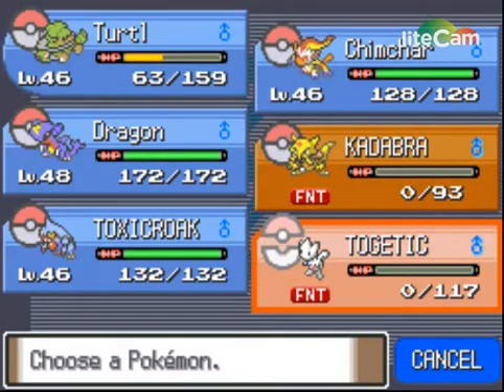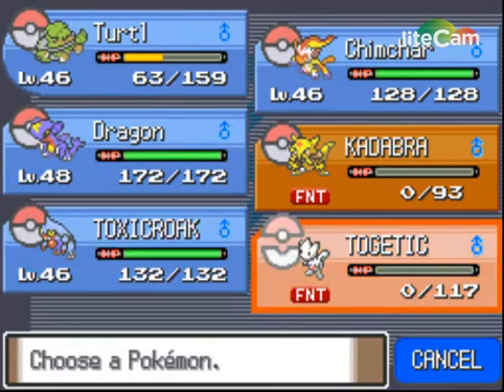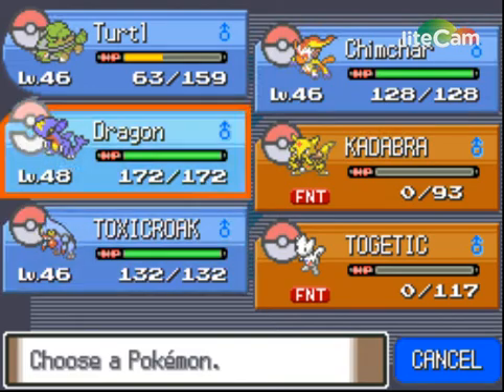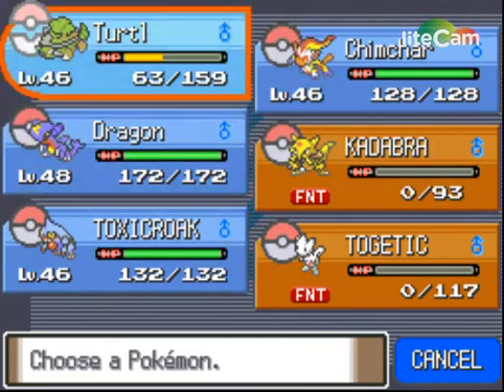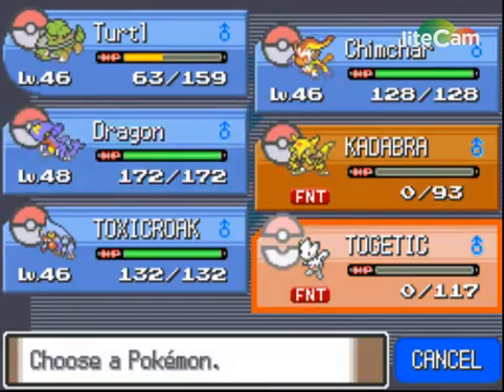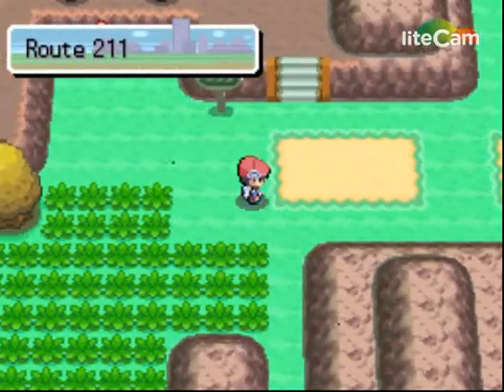All these Pokemon — Toxicroak, Kadabra, Chimchar — these three I did with cheats. The other ones I didn't. I also got a starter Pokemon, Dragon, caught it as a Gible, and also got Togekiss. That's all the cheats, pretty simple guys.